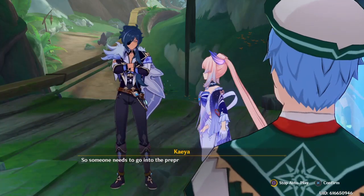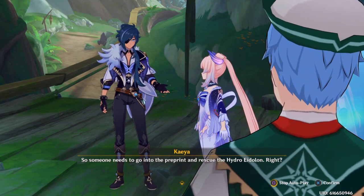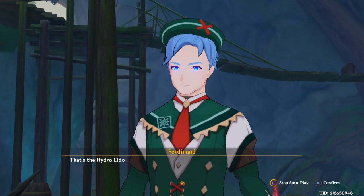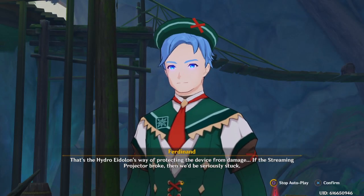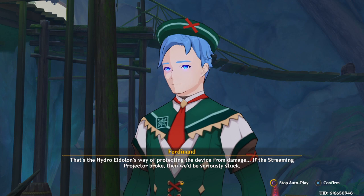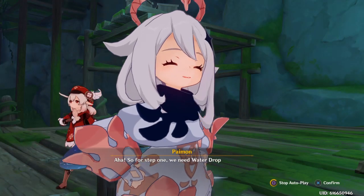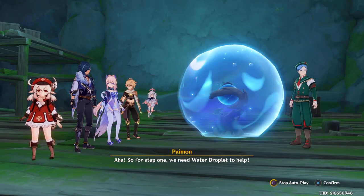So someone needs to go into the preprint and rescue the hydroidolon, right? But the projector here is sealed off by a giant bubble! That's the hydroidolon's way of protecting the device from damage. If the streaming projector broke, then we'd be seriously stuck. So for step one, we need Water Droplet to help!